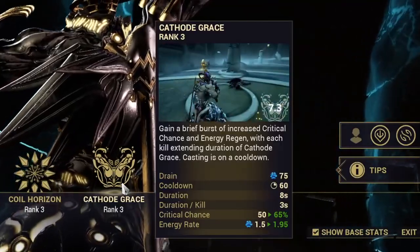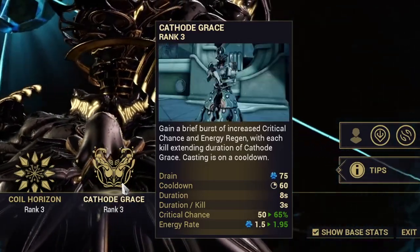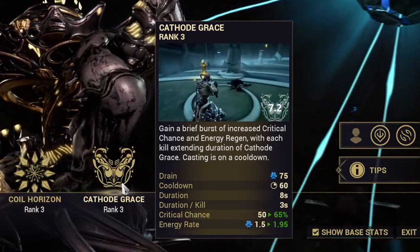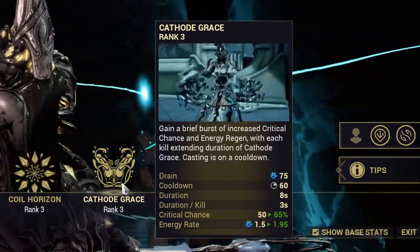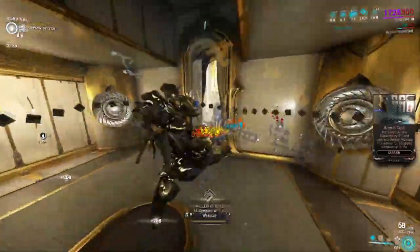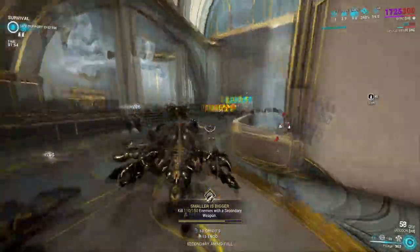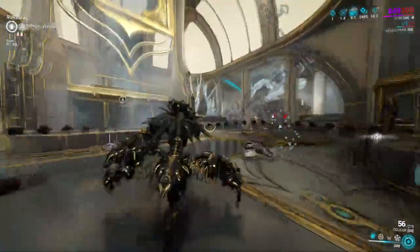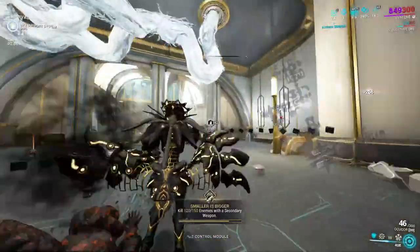Jaya's third ability is Cthode Grace. To put this simply, when you activate it, you want to kill as often and as much as you can, because kills extend the duration of this ability. If you let this ability run out of time, you will actually get taxed a massive cooldown of 60 seconds before you can use it again. So this is your active ability — keep it up as often as you can. Cthode Grace also provides energy regen with every kill, but it also increases critical chance to her weapons and abilities. She becomes a killing machine when this ability is on, so don't just stand there, get active, and get rewarded for doing so.